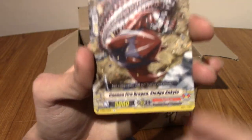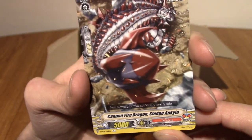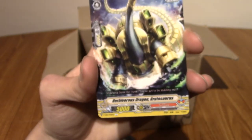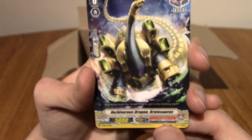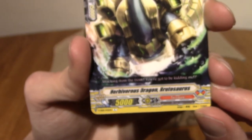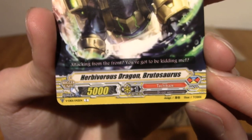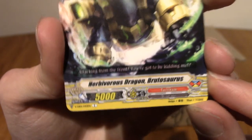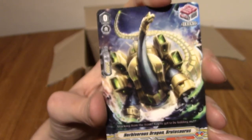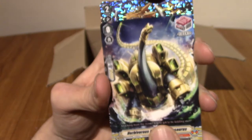Next up we have Sledge and Kylo. Look at that — that is a pretty nice-looking card. I do not know anything about Cardfight Vanguard. The only reason I have so many packs is I bought a booster box at a local card shop because they were trying to just get rid of them. We've got Brutosaurus — that's really cool, actually. It's probably my favourite so far. I think mech dinosaurs definitely does it for me.